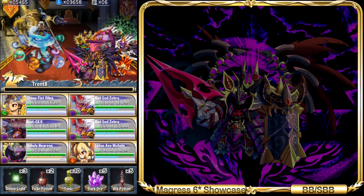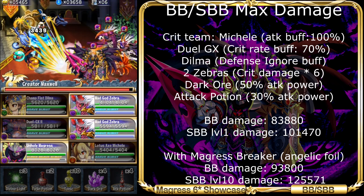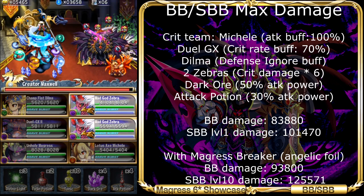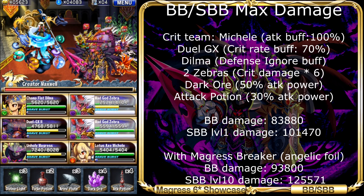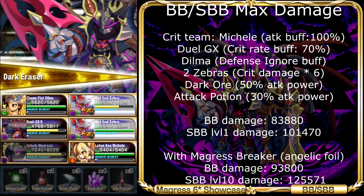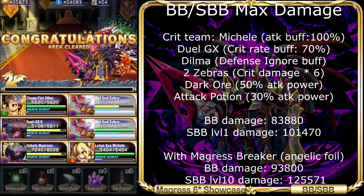Now it's time to unleash the Unholy Knight's maximum power. I will use a Quick Team with Ore and Attack Potion as usual. On Maxwell, it is 84K for Brave Burst level 10 and 101K for Super Brave Burst at only level 1. I also forgot to change his sphere — I equipped him with a Medulla Gem instead of an Angelic Foil. Normally, with a Magrates Breaker with Angelic Foil, his Brave Burst damage should be 94K and 126K for Super Brave Burst at level 10, which is almost at Logan's insane Brave Burst damage level — pretty amazing considering that Margaret's is more of a tanky unit.